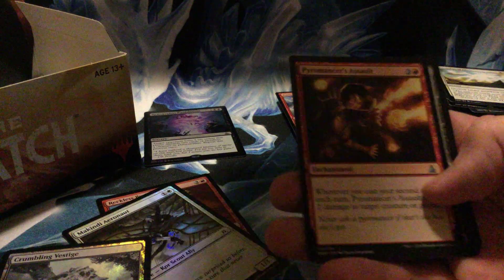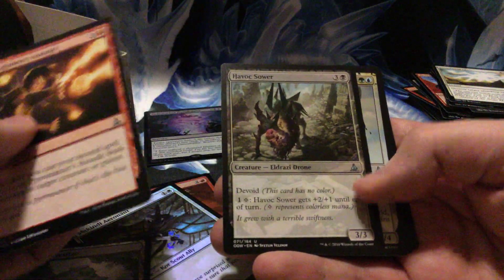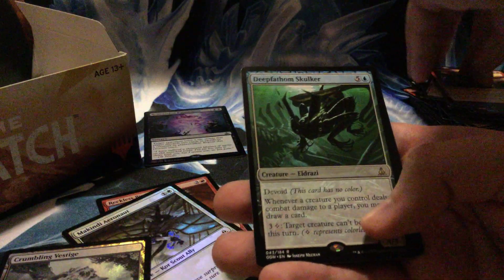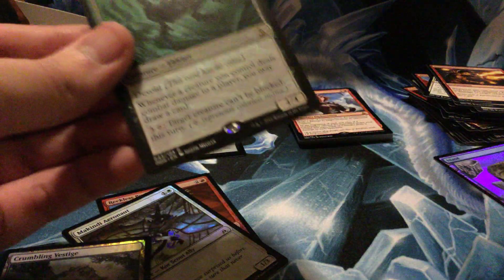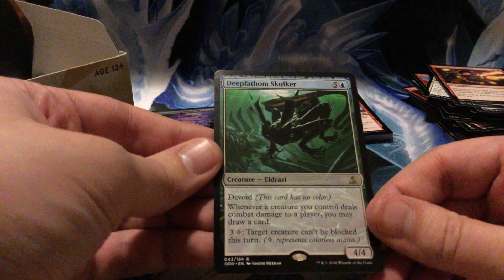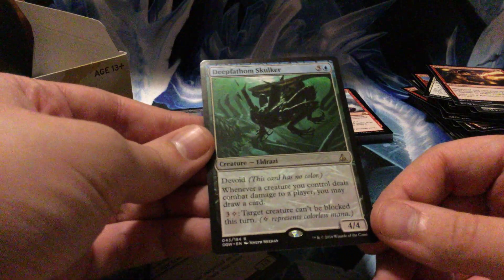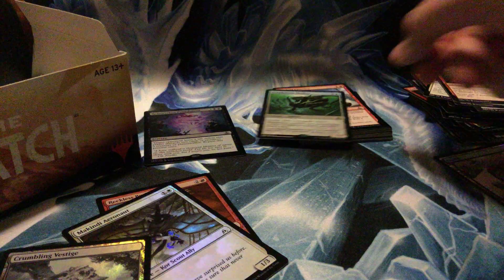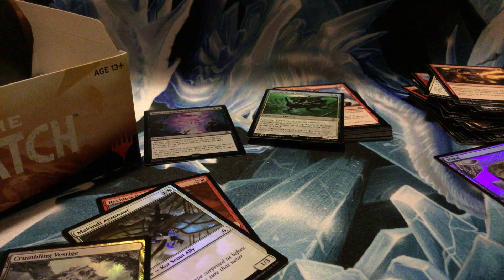Pyromancer's Assault — also an enchantment. Havoc Sower, pretty cool card. Void Grafter and Deep-Fathom Skulker — six-drop for a 4/4. Whenever a creature you control deals combat damage to a player, you may draw a card, and you can pay to have target creature become unblockable this turn.